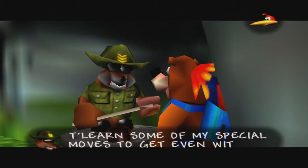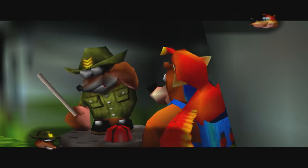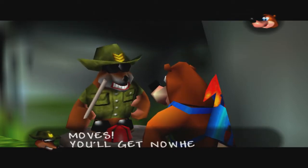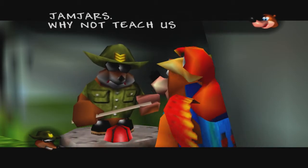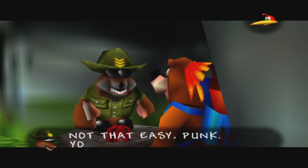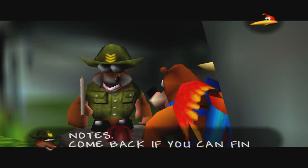Jamjars offers to teach some special moves to help get even with the witch. Banjo says not really — Bottles taught them loads in the last game. But Jamjars insists he only knew novice moves and that you'll get nowhere without his advanced techniques. We agree to learn. He says you've got to prove yourself by collecting notes — and we already have them.